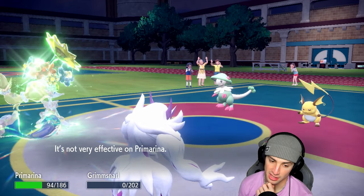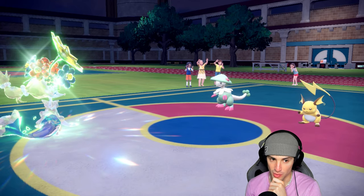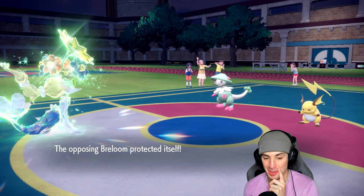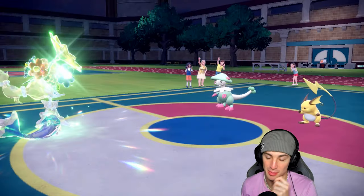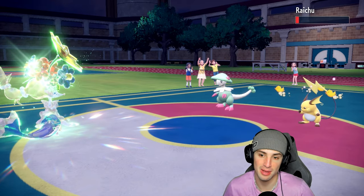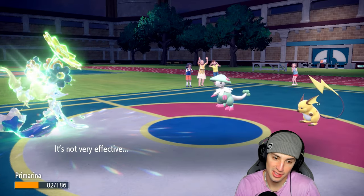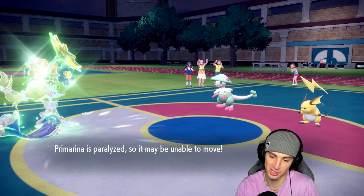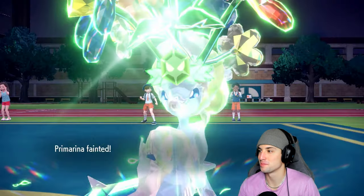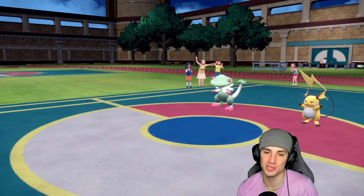Energy Ball is fine but Breloom takes out Grimmsnarl. Raichu might die here. The problem now is a 1v1 — I wasn't expecting Breloom to Protect. This Close Combat might take out Primarina. All we need is to get off this Hyper Voice — gotta click it, it's our only shot. Raichu could hurt itself in confusion but I think Close Combat loses us the game. Nope, Raichu's just landing Nuzzle. Paralyzed Primarina, we just needed to soak that Close Combat and it's not happening. GGs — came down to the wire.